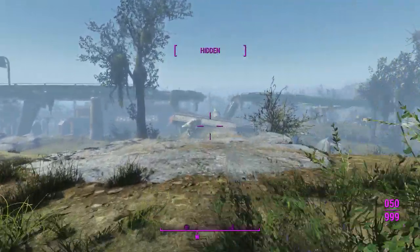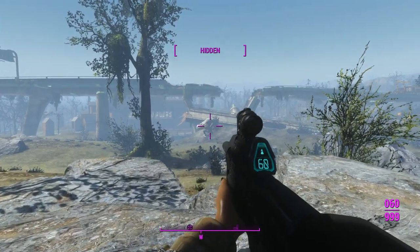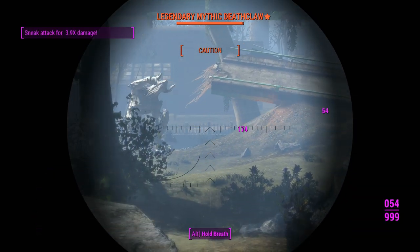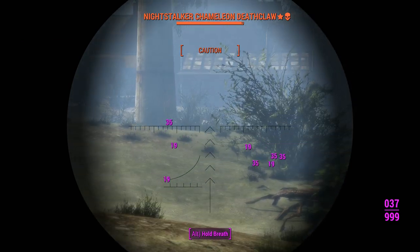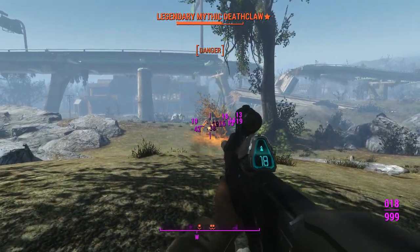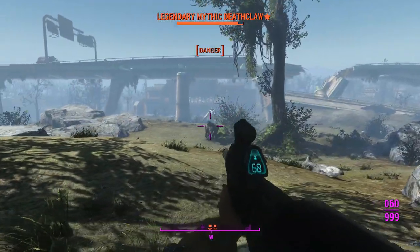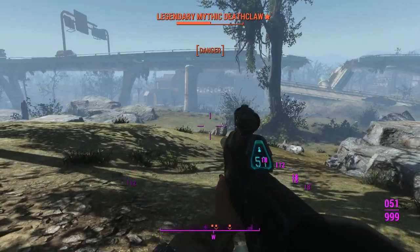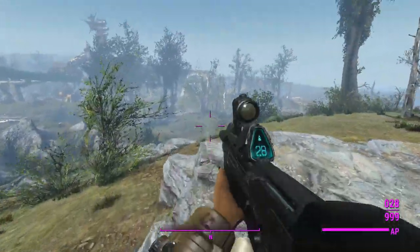That smaller Deathclaw got me in the mood for killing bigger Deathclaws. The round counter was messed up there. Like I was talking about before, the ability to knock down targets is going to be invaluable in this fight. The problem is his cronies are going to detect me, and there are also gunners up yonder which will aggro him and not allow me to get my 3.9x sneak benefits.